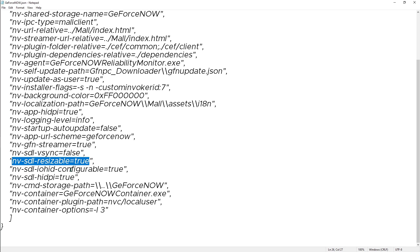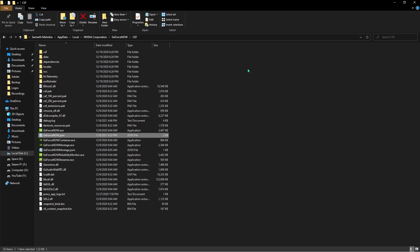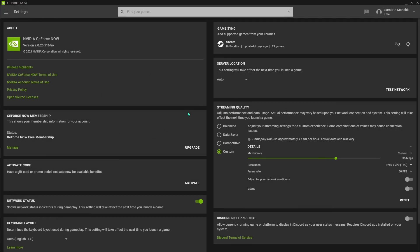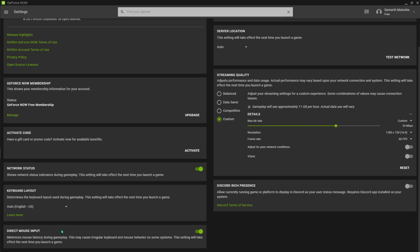Hit Save and get back to your application. Once you're here, go to your settings and scroll down — you'll see something called Dark Mouse Input. Enabling this will help reduce delay in your game.